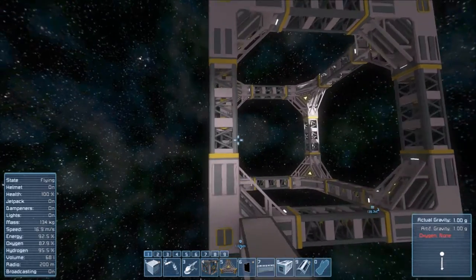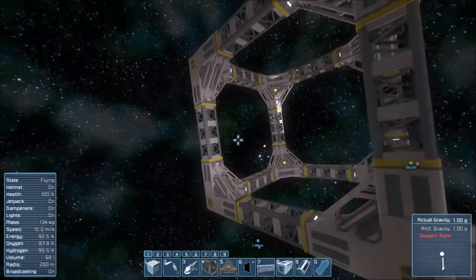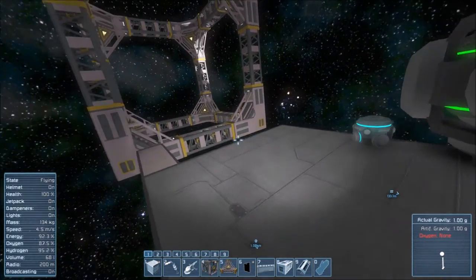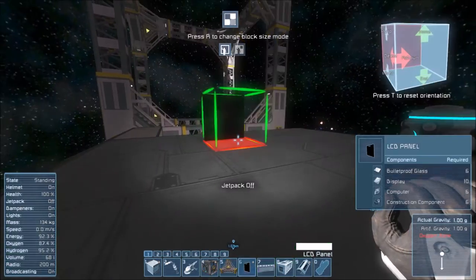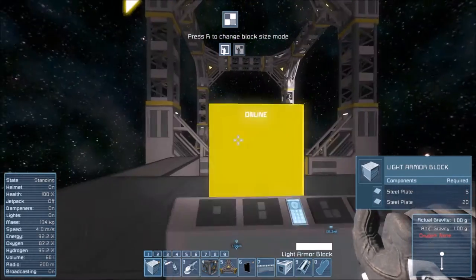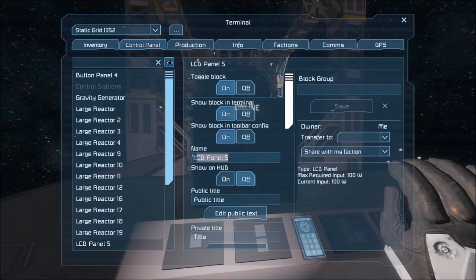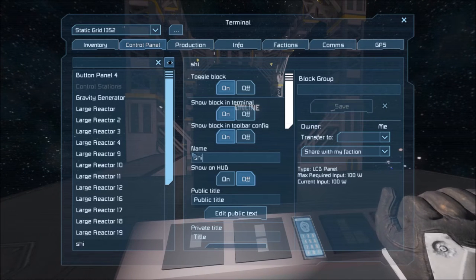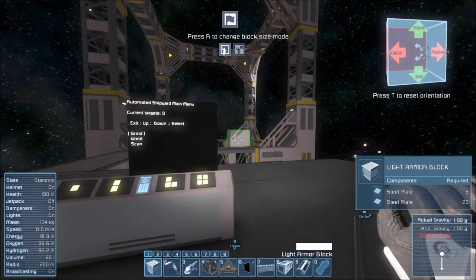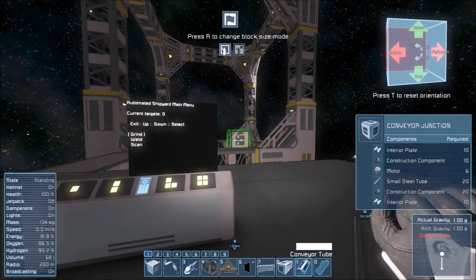Once you've got your square shape set up, you can also make them into quite a long rectangle, bearing in mind the longer you make it the more energy it's going to need. You're going to want to throw down an LCD and a button panel, and you're going to want to go to your LCD and rename it to 'shipyard' — it will automatically set it up as a shipyard LCD so you don't need to do anything else.